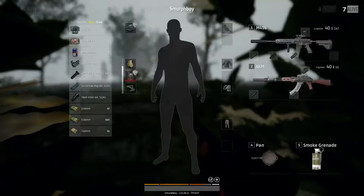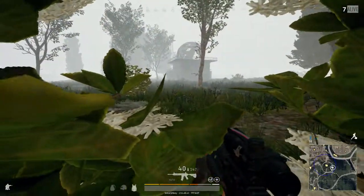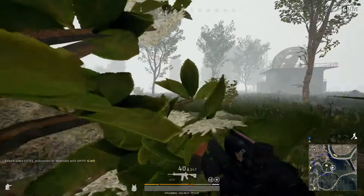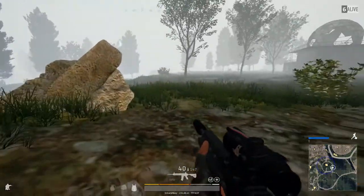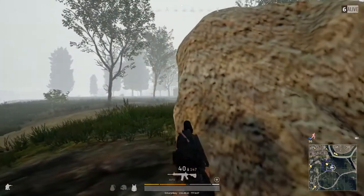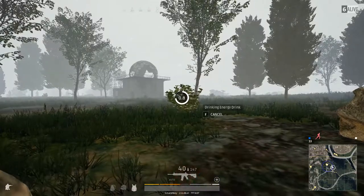That's far too risky to go and loot him, so I'm going to leave those — I've got everything I need anyway. Let's just check our surroundings; the circle's going to come in soon. Shots — that's close. Where is he? The circle's starting to close. We're going to look round this rock and see what we can see. Can't see anything. There are only five people alive — one's in the building. Where are these guys? I don't really want to reveal my position, but I've got to go forward for the next circle.